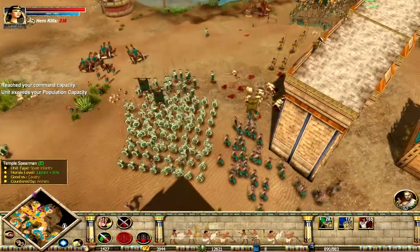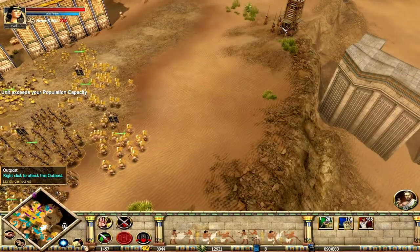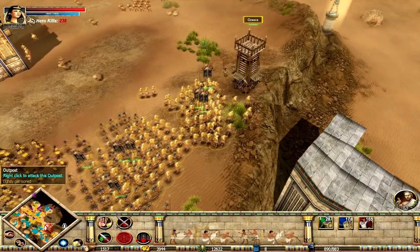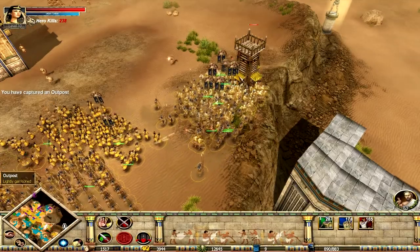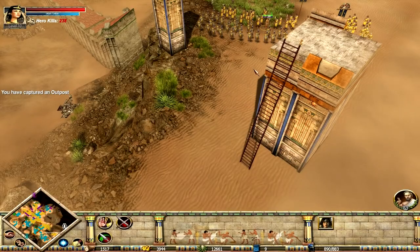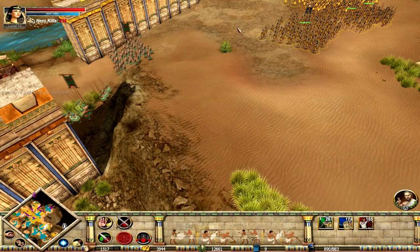Not enough population space. Outpost — that shan't be theirs for long. We're hitting it now. We've captured it now. Outpost defences mean nothing now. Very little means anything now, to be perfectly honest.